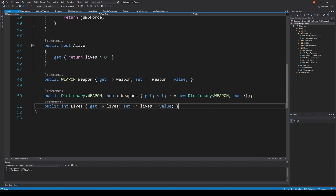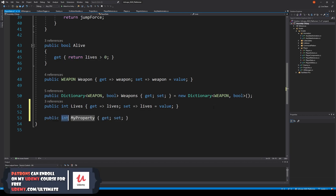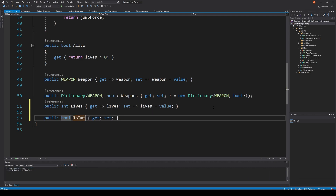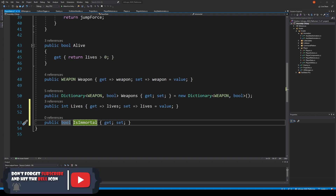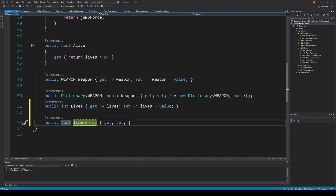In here we need to add a new property — a bool called isImmortal. This bool is going to determine if we are immortal or not. It should be enabled the first time we take damage, and then after a while it should be disabled again.